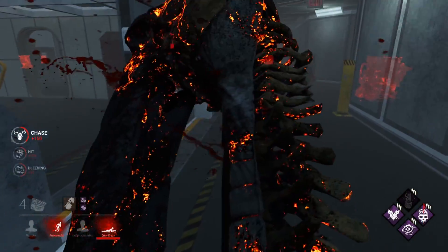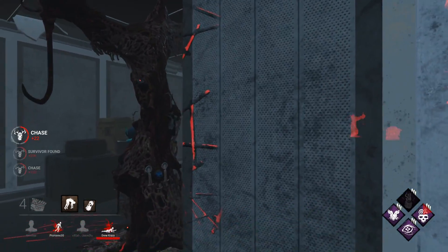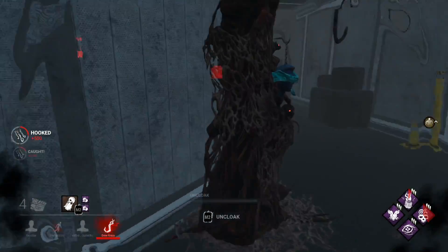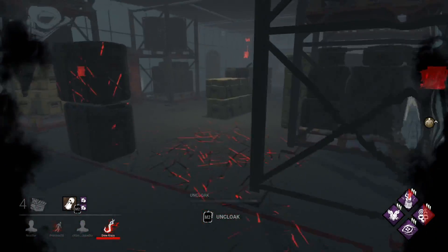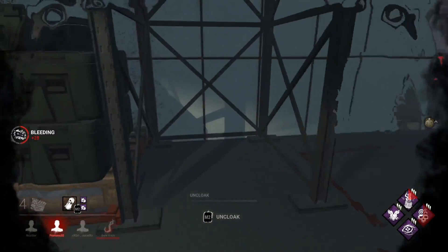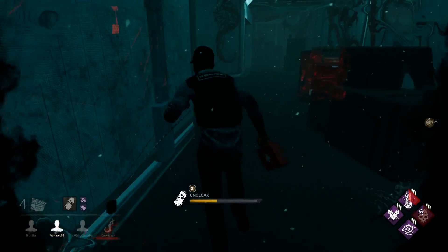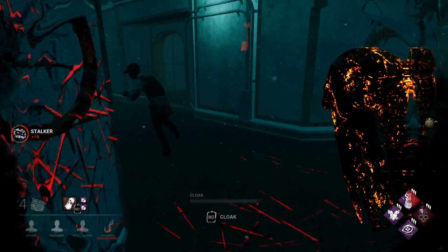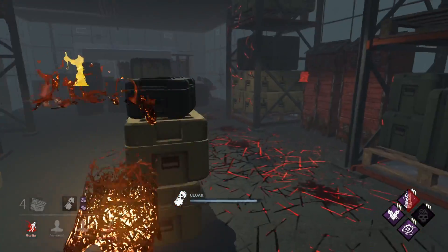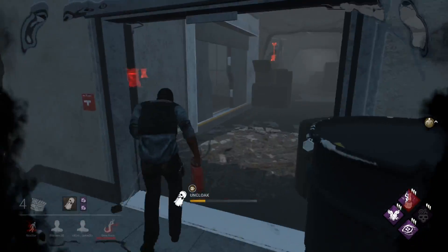Taking two downs on separate sides of the map is also okay with me. Gearhead is activated again but it's not really doing much. If we can find a gen that's been worked on a decent amount we can get some Pop value. We can maybe get this guy — hi, how you doing? It might not be a bad idea to just spread damage around.